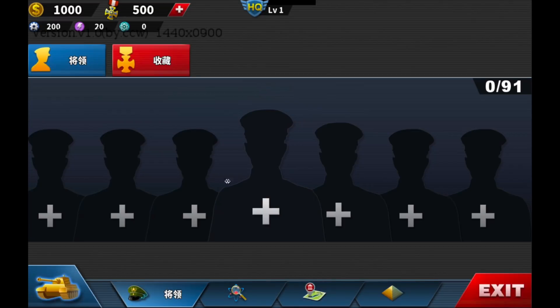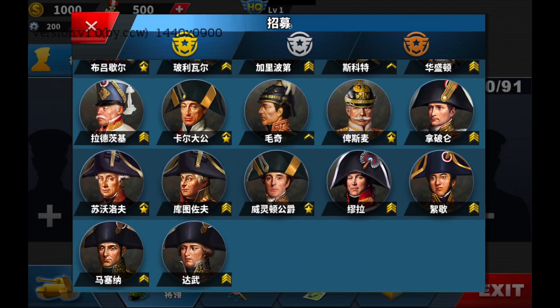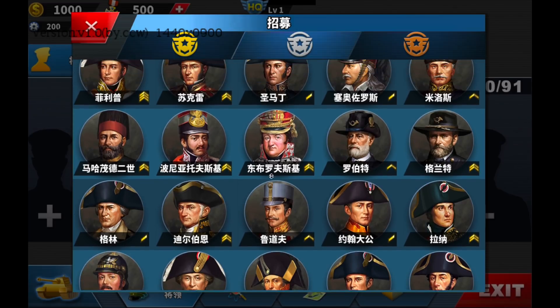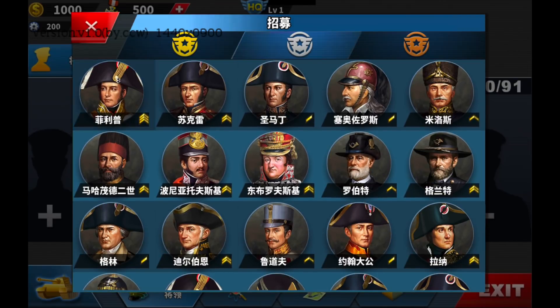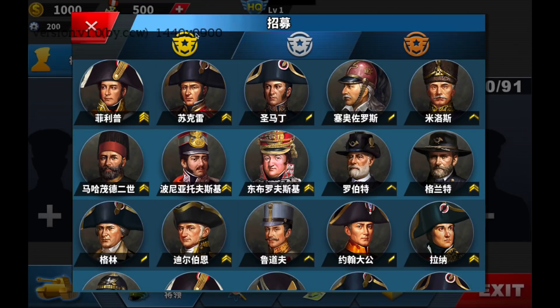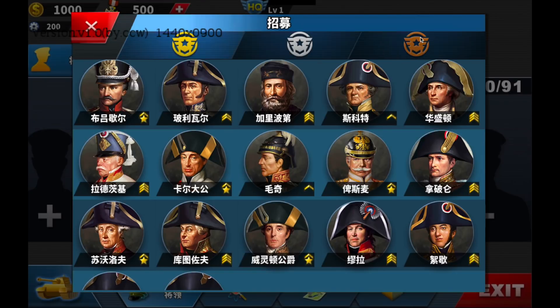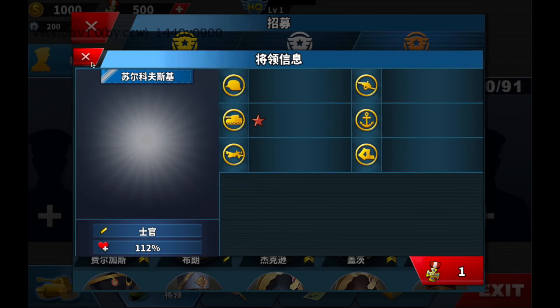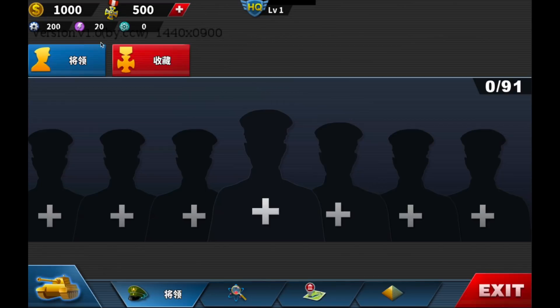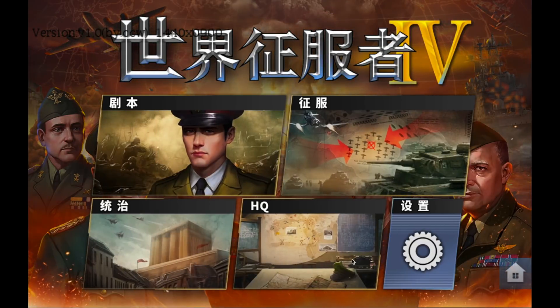I'm not really used to this PC thing yet — still struggling. We got all the European War 6 generals. You can check out their skills; it's about the same but they're dirt cheap. You can buy this guy for like one, and same thing here — everybody's cheap. So you can buy all the good generals and you don't really need unlimited medals since everybody's this cheap.